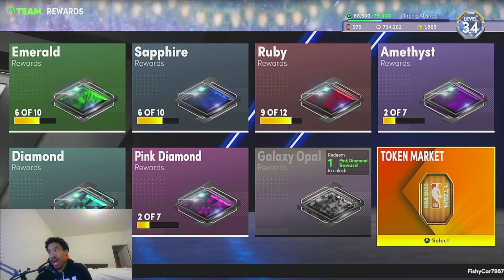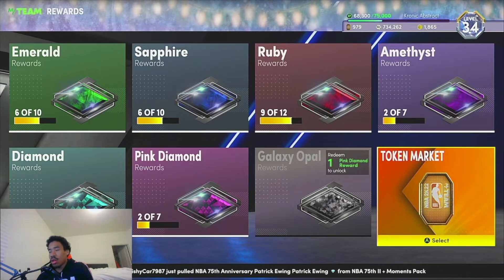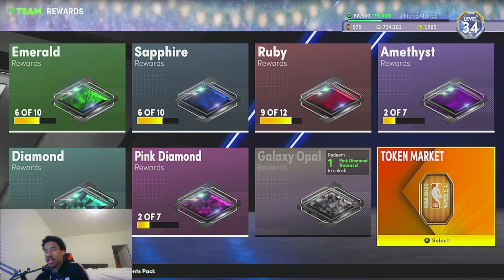Yo, what is good YouTube, we're back with another no money spent MyTeam video. This video is basically going to be similar to one I made pretty recently with the diamond exchange shoe boost video, basically just seeing what we can do in the token market to turn our tokens into MT. This is something that is going to be very useful for a lot of the no money spent guys in the community, because I feel like a lot of people sleep on this method.